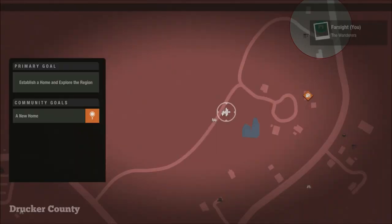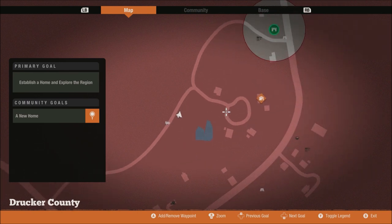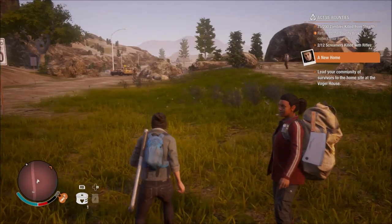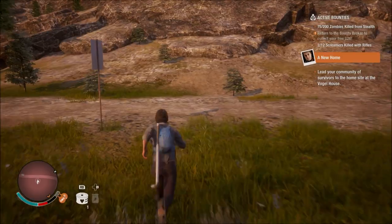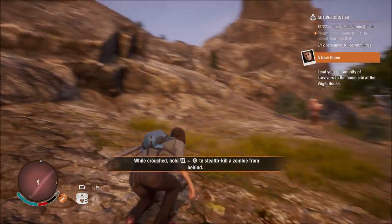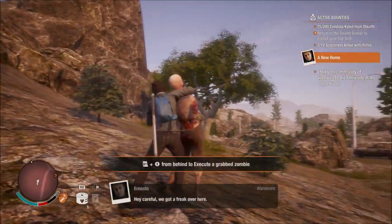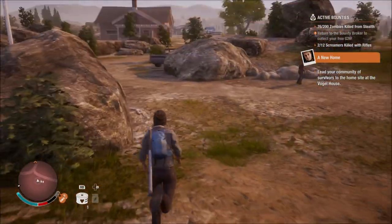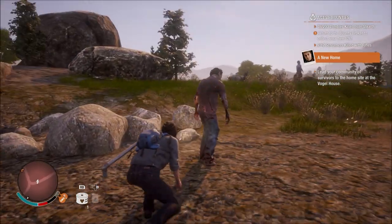We need to get to the starter home the game is giving us. There's a vehicle here with no fuel — vehicles are quite few and far between on this map and take huge amounts of damage; you cannot use them like a battering ram like in other modes. There's a screamer over there. If he sees us and gets triggered, he'll scream and attract zombies from all around — we don't want that. Let's try a stealth kill.